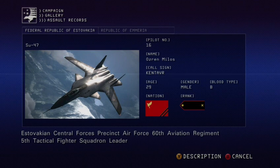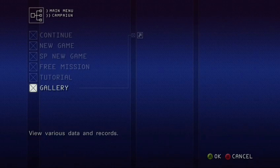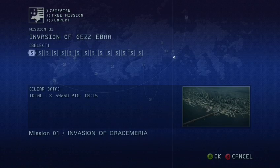He flies an Su-47 and can be found in Mission 4, Bartolomeo Fortress. As with all Aces, difficulty must be set to Expert or harder.